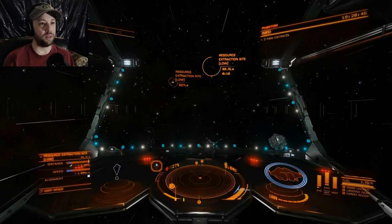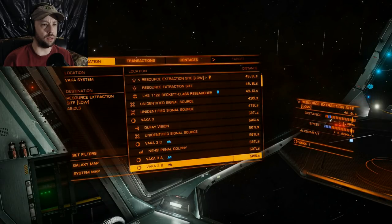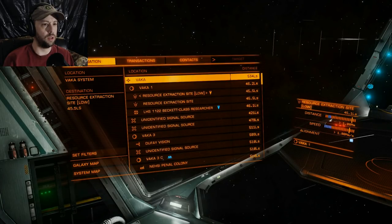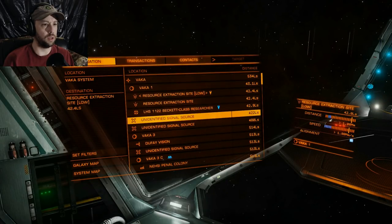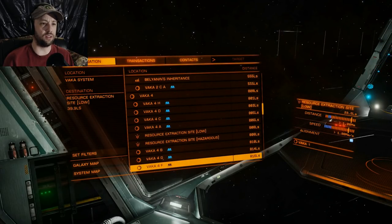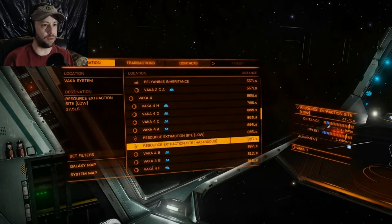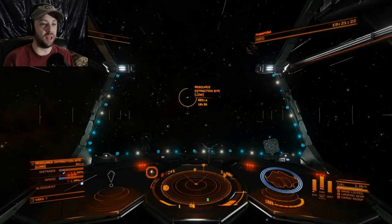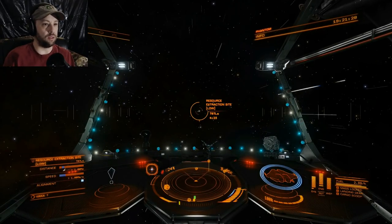For somebody not used to doing combat, a low resource site is a good place to practice. I'm looking around the map — I can see a hazardous site right there, I'll probably go to that in a minute. Actually, I'll change direction — this planet has a low, and I'll go to that low first so I can jump into the hazardous very quickly.